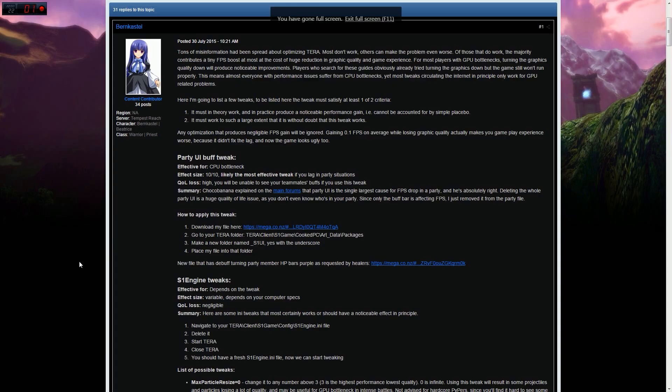The next tweak I use is thanks to Bernd Castle at Terra Today. I'll put the download link in the description below where you can also see his post and check out some more advanced tweaks. What the tweak basically does is remove the buffs from your party members, and while that's annoying — especially if you're a priest in raids like Corsair Stronghold — it will be a pretty considerable FPS improvement.